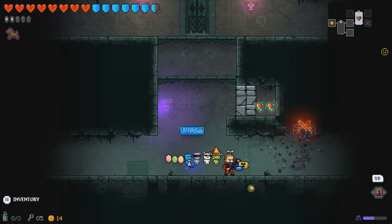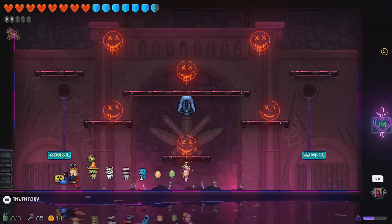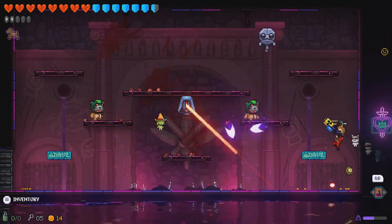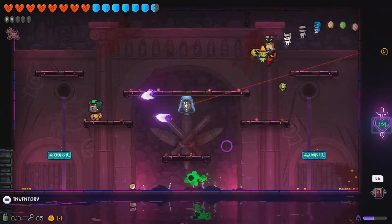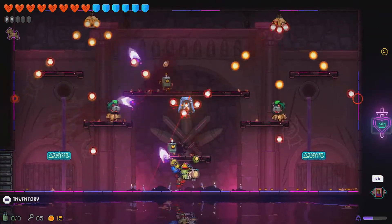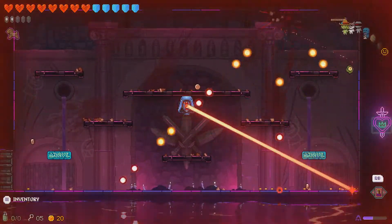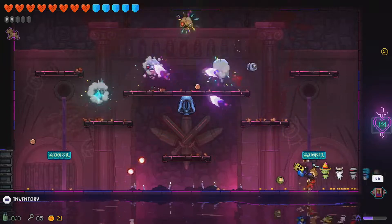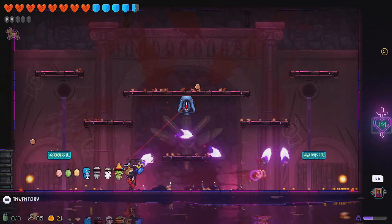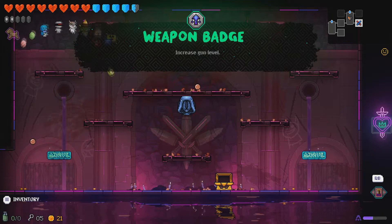We'll try this room — oh, it's got one of those things in the middle. I'm not a fan of those. Stop shooting your lasers at me. This isn't going well — I hate that laser in the middle, really do in these challenge rooms. Done. Weapon badge — increase gun level again, that's like the third one.